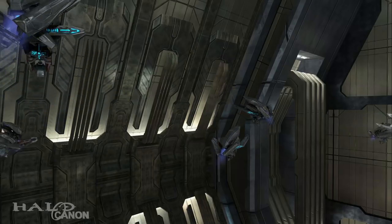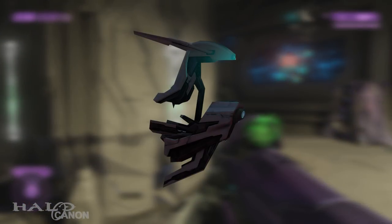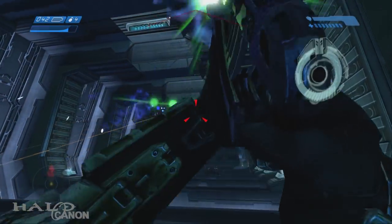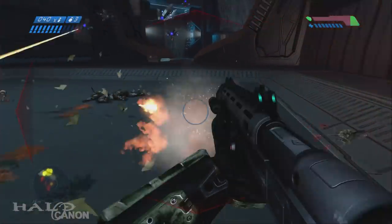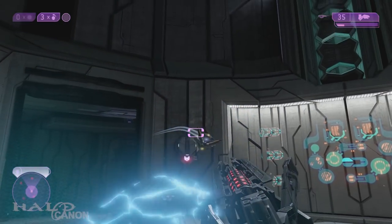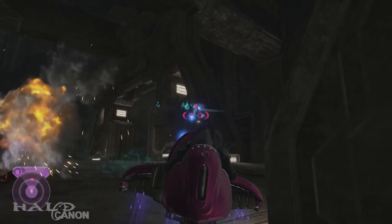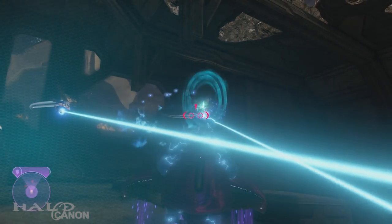Sentinel is a term applied to a number of Forerunner machines with a variety of jobs. The smallest of these are known as Constructors — as the name implies, they repair damaged Forerunner structures and machines. The most abundant type seen on the rings are Aggressor Sentinels, which fill roles including security, maintenance, and suppression of small-scale flood outbreaks. Two varieties have been encountered: a basic silver variant and a gold variant with a stronger blue Sentinel beam. The latter has only been encountered on Installation 05 — why is unknown. It could be that they are only deployed against larger outbreaks, or perhaps they were a unique variant to that installation, given that Delta Halo is noted to have had some fairly unique structures.